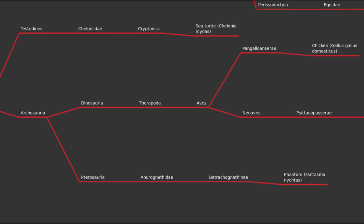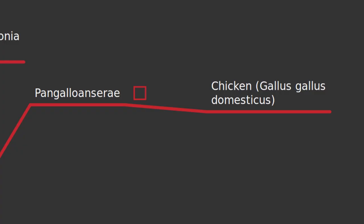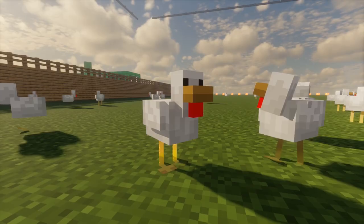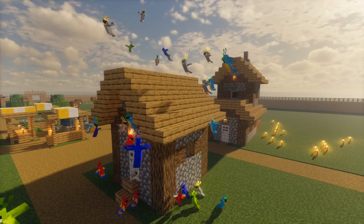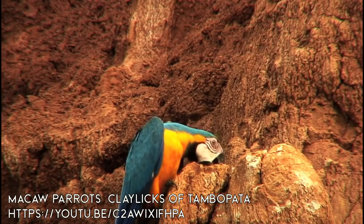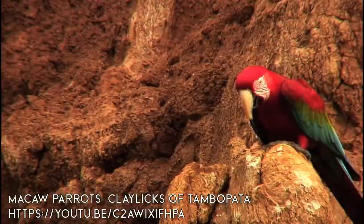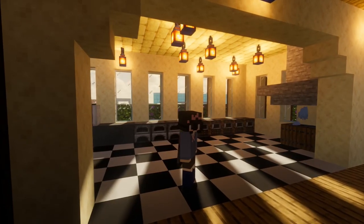Moving to Dinosauria and the birds — Pangalloanserae, which I probably butchered. Here we have the Chicken. Parrots can't breed, so this is a good point to split them off. In Minecraft, parrots are all based on macaws, except the gray one which is based on the cockatiel. That's it for sauropsids.